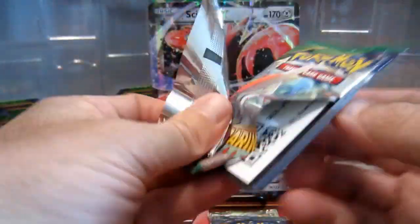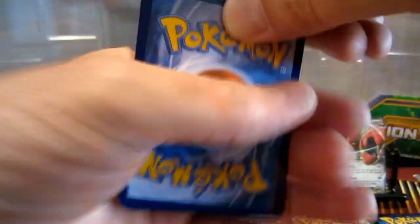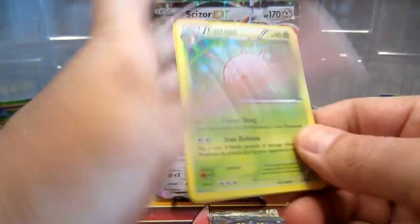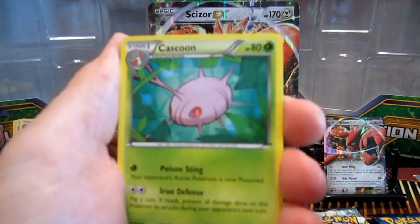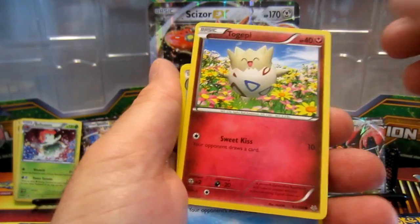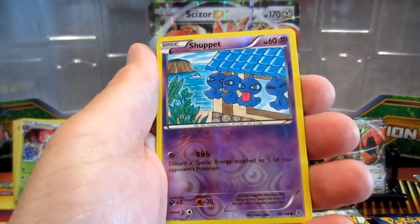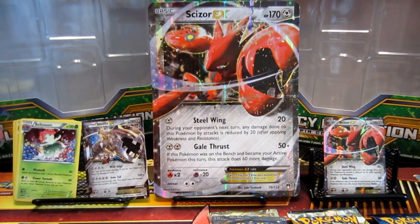Now we're gonna go ahead with the Roaring Skies pack — there's your code card. Uh-oh, there's the alarm — Colin is on his way! Cards from this pack: Cascoon, Hawlucha, Wingull, NK, Pelipper, Switch, Dragonair, Shuppet, and Skarmory. That's nothing worth going crazy about, but let's keep going.